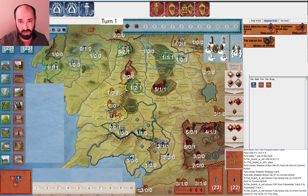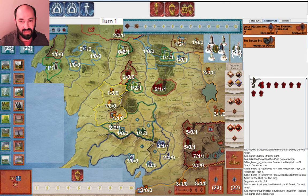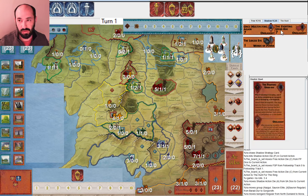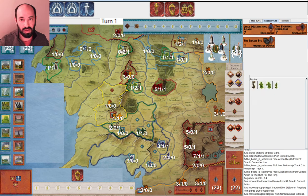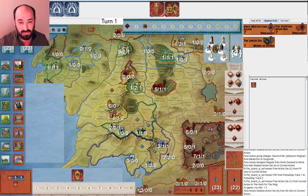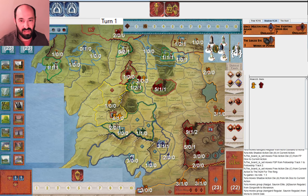They start by moving and I miss them. Then I move my armies, getting a unit from North Dunland into Moria because I want to be able to play Fighting Uruk-hai in Lorien. They move again and I miss them again — nice movement for them to start with. I only bring in two regulars, planning on playing Orcs Multiply again next round, then leaving one in Moria and one in Dol Guldur, with a full stack of ten in Dimroldale.